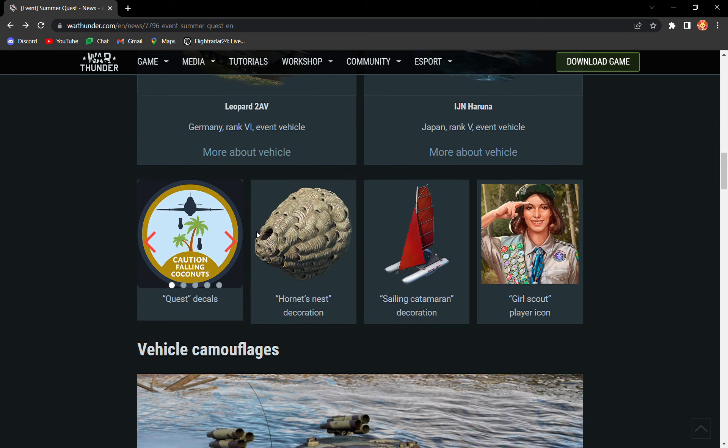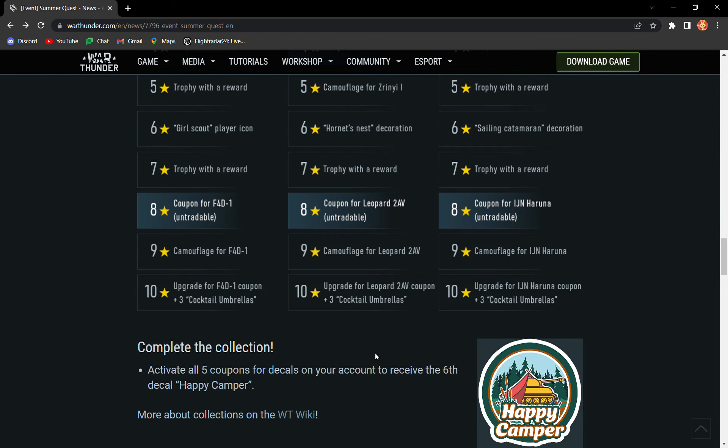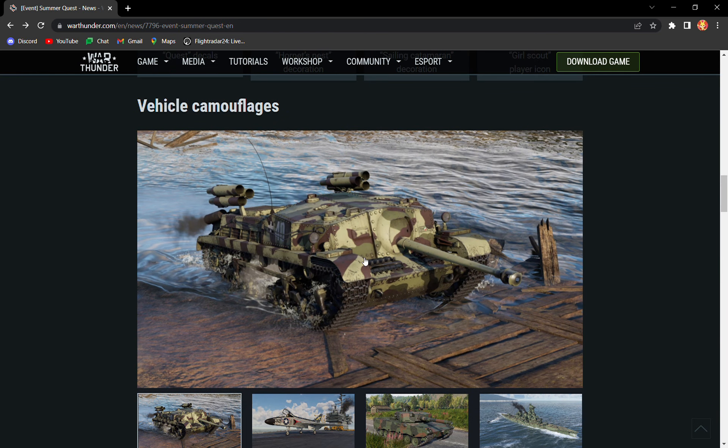For side rewards, you get some nice decals. They've removed the pinup decals from the reward stuff you get at the end. So you've got the Zero and E1 with this cool camo — it's got little rocket launchers, a decent gun, and some cool armor on the back.